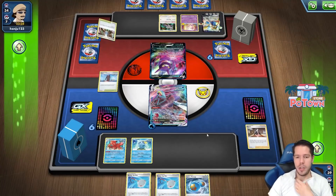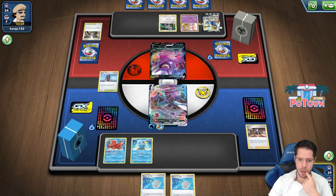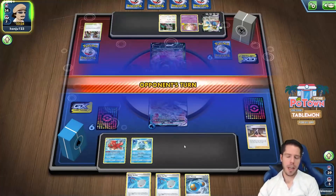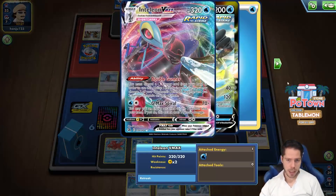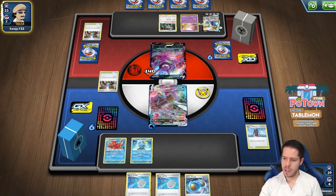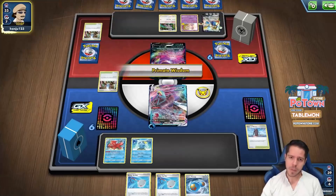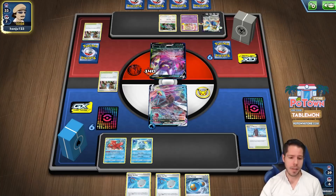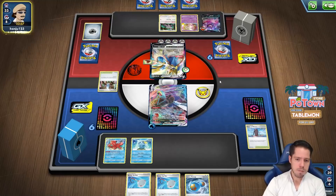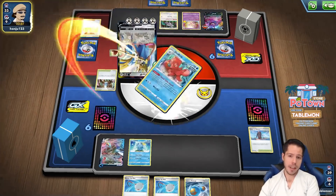The question is which energy to return — I'll return the Rapid Strike Energy. That sets up the Crobat nicely for an eventual snipe with Quick Shooting or my Double Gunner ability. The opponent's energy gets attached and my Octillery gets lost — that's fair and probably best case scenario for me in a way.